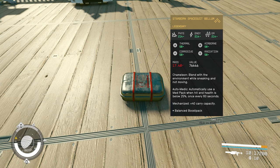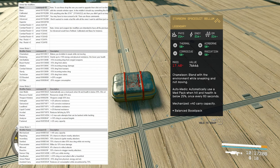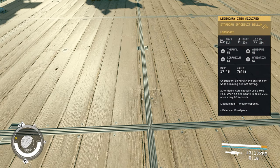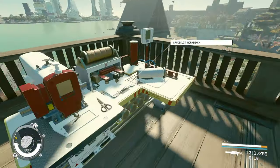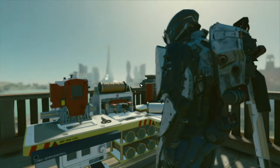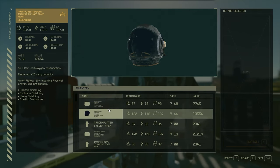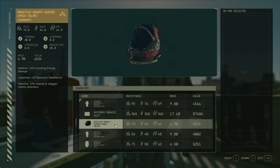If by any chance you change your mind and you don't want any of these three perks and want to replace one, all you have to do is add the new mod that you want and it will replace the one that is in that group. After that, you can pick it up. You can then go to your spacesuit workbench. I'm not sure if you can add anything to a Starborn suit or not, but let's check it while we're here anyway.